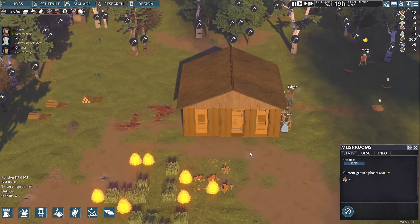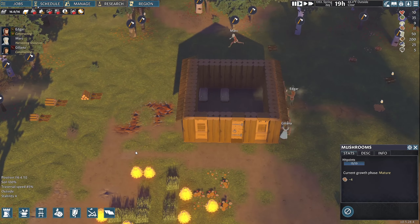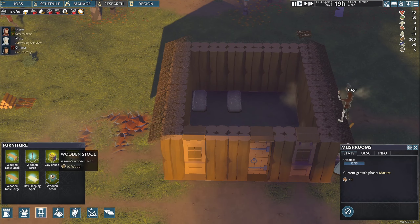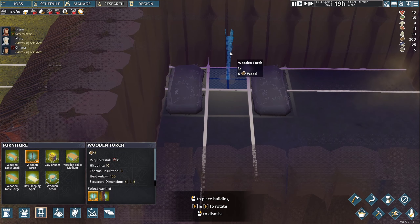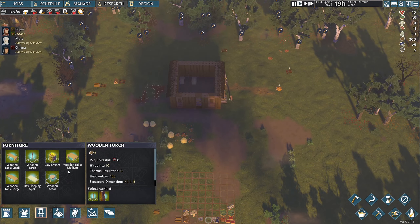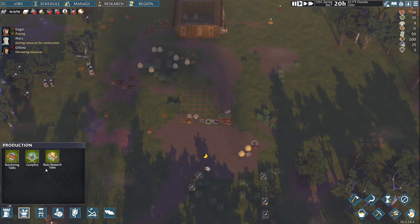At least they have a home now. We know there's a roof there — it looks very cool. I'm going to toggle the hide-the-roof button. Can we put a torch in that room? Wooden torch — will that go on the wall? How about between the beds? Let's give that a shot.